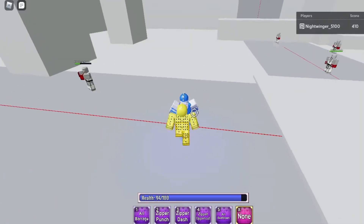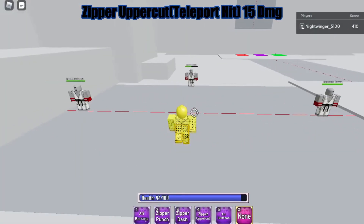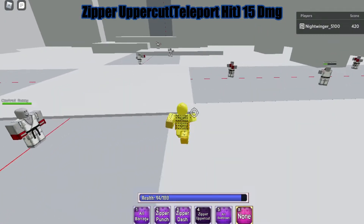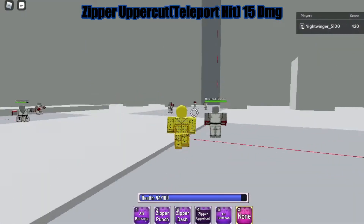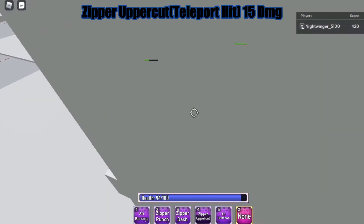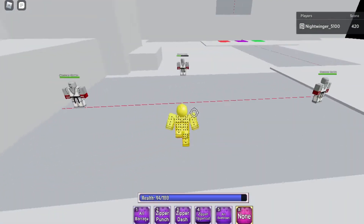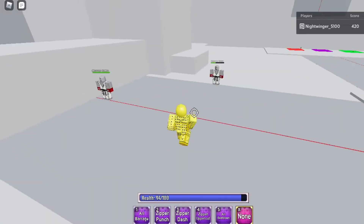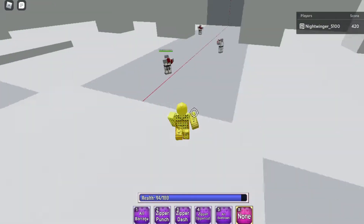The fourth move is Zipper Uppercut. It's a pretty high end-lag move with decent range. I would not recommend relying on it because of the end lag — only use it when your opponent is in end lag themselves or mid-move and can't cancel. Don't use it at mid or close range because it leaves you way too open for a dash M1 or even just an M1.